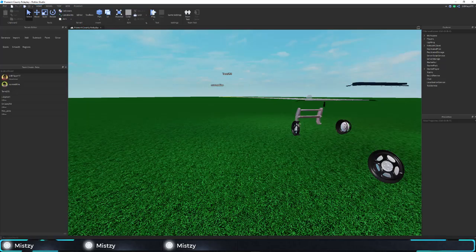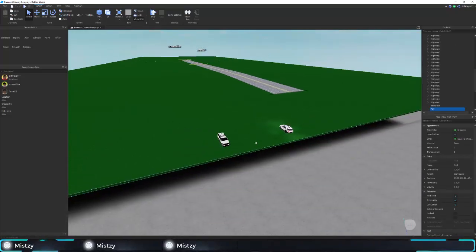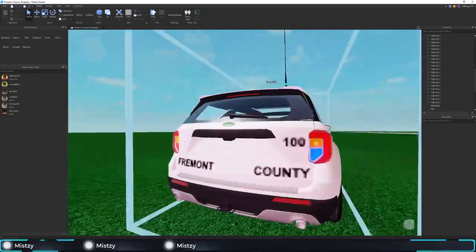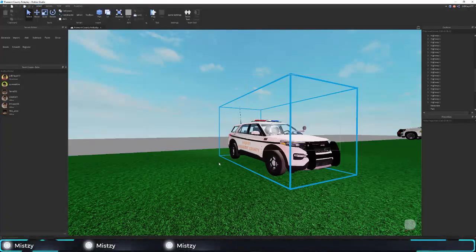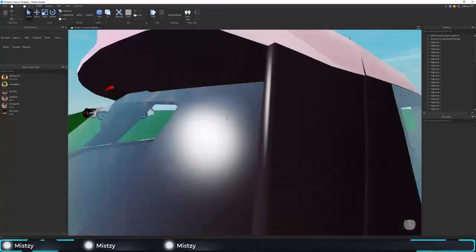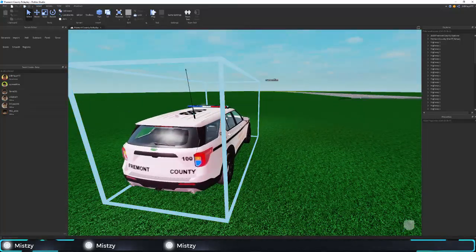Can I ask why this grass is so bright? There we go, nevermind. Because somebody selected it. Oh, I see. I'm just going to bring in the 2020 Explorer that I've finished. Delivery was made by me, car was made by Officer Vargas — it's pretty dope.